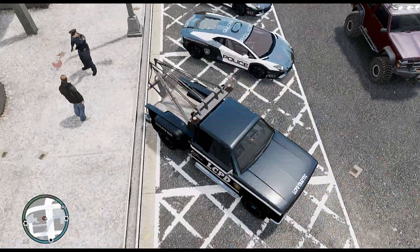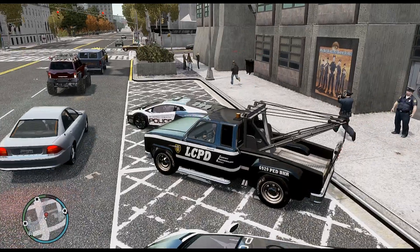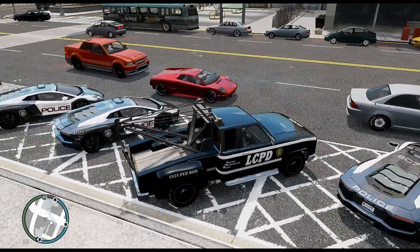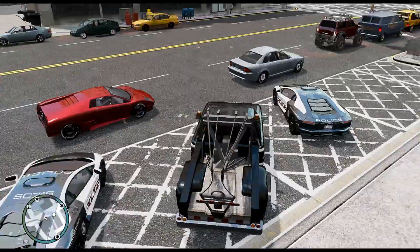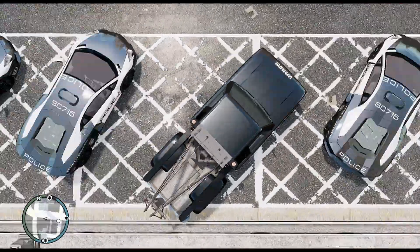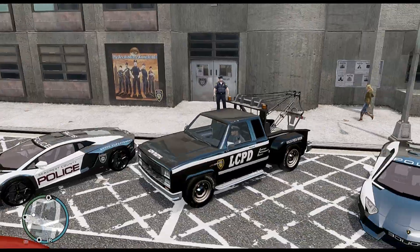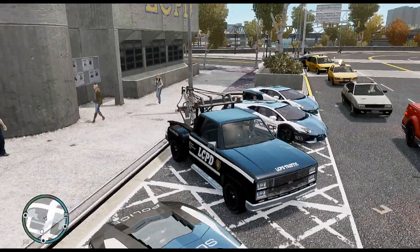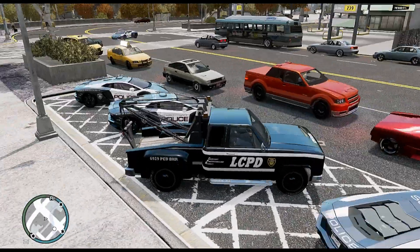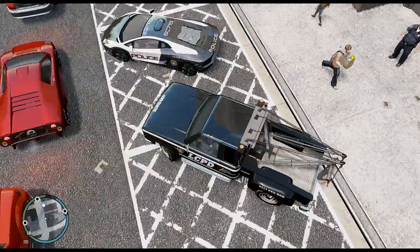Hey guys, this is Officer Coburn. Today I'm showcasing an LCPD Bobcat tow truck that you can find on LCPDFR. The only downfall about this mod is it does not have ELS, but that's okay. The lights on top are just for show — they do not actually work — but otherwise it's actually pretty nice looking.